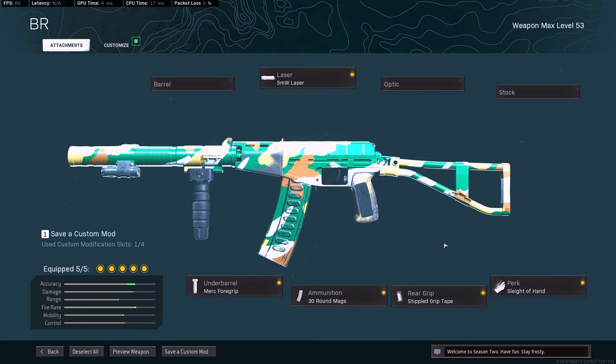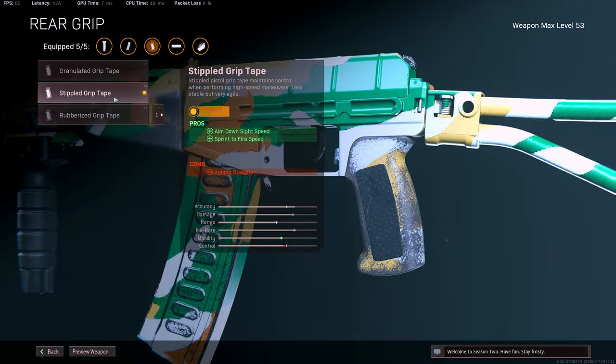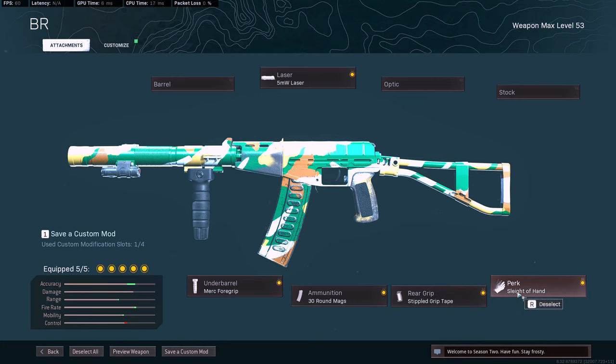I'm running the Stippy Grippy, mainly for the sprint to fire. ADS is also very important, but you want the sprint to fire to counter that FFAR. And then Sleight of Hand is the last perk — super important because you need to reload. This gun is a lot harder to run in quads, but if you know how to position yourself, you can definitely get some decent squad wipes. Let's go ahead and see the TTK charts between these two guns.